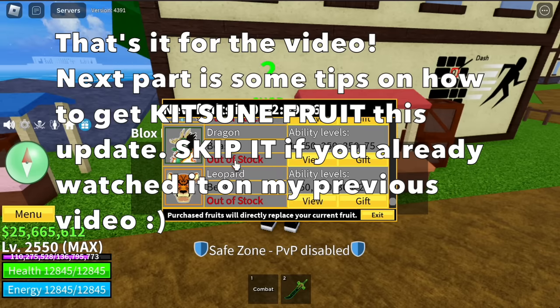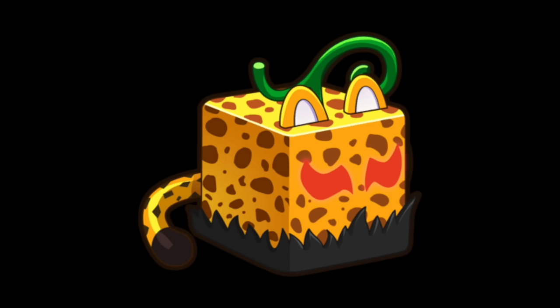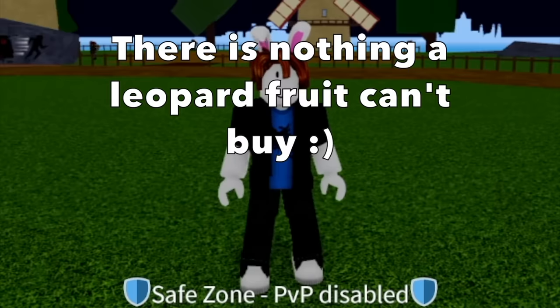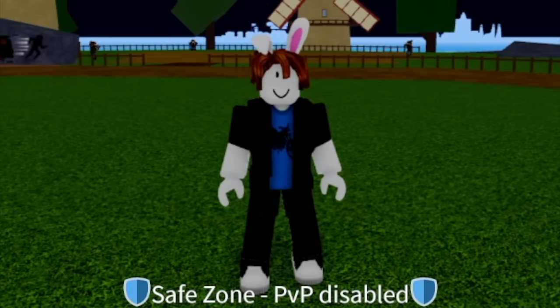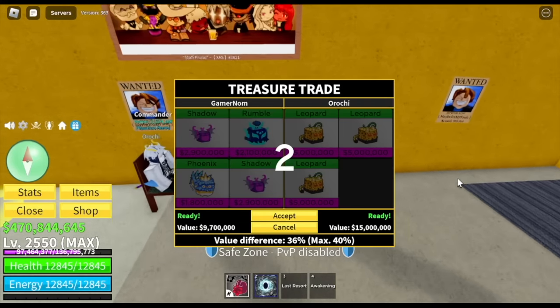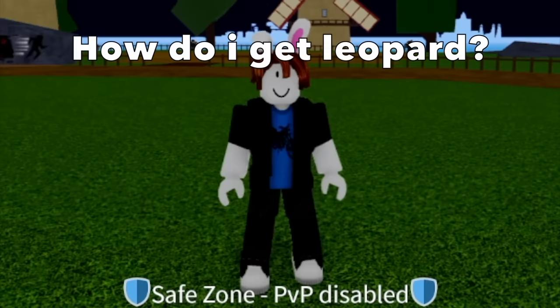No need to watch if you already watched it. Tip number one on how to get the Kitsune fruit fast this upcoming update — this is a Leopard fruit. And this Leopard fruit costs 5 million bellies or 3,000 Robux. There's a saying that there is nothing a Leopard fruit can't buy. So for the first strategy, you can overpay and trade your Leopard fruit for a Kitsune fruit. I'm telling you, 4 Leopard fruits can buy a physical fruit or even a permanent fruit.